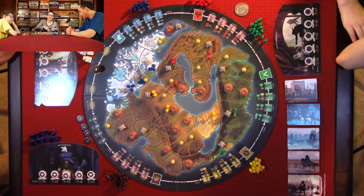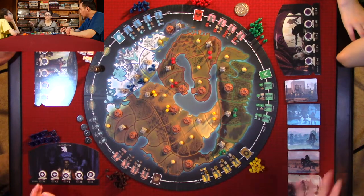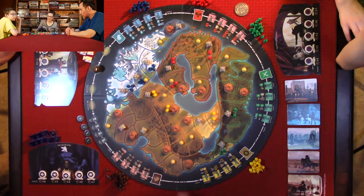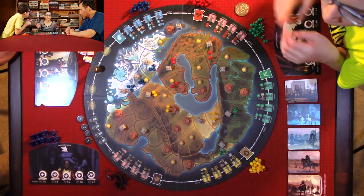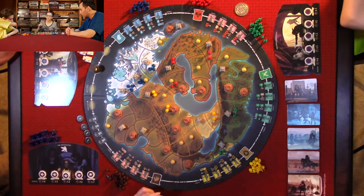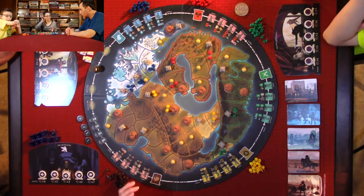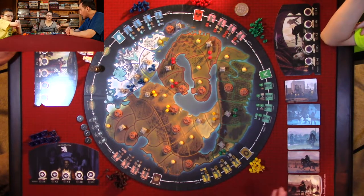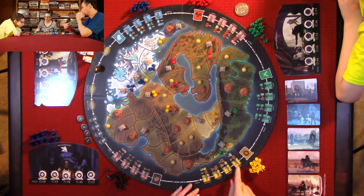Then the next player goes, and you keep going around until each person has placed two agents on the board. In a two-player game you place three agents, but in a three-to-four player game you place two agents each, taking turns doing one at a time. The way you choose is very strategic — you could try to hinder an empire or you could try to help an empire. You can do many different things.